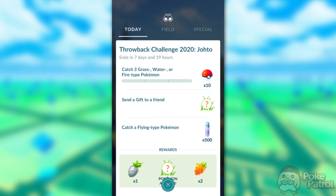I wanted to do a video going over each of the steps of the quest to let you know what the encounters and the rewards are. Let's jump right into Step 1, which is to catch 3 Grass, Water, or Fire-type Pokemon, send a gift to a friend, and catch a Flying-type Pokemon.